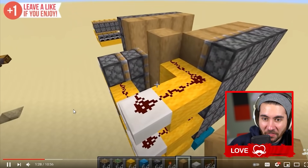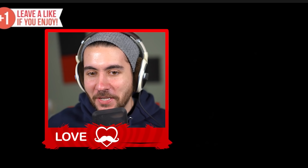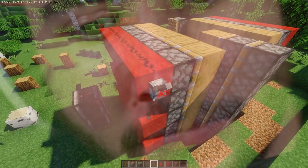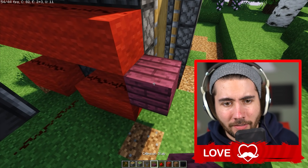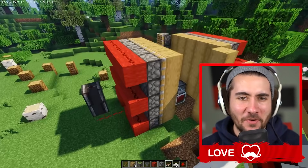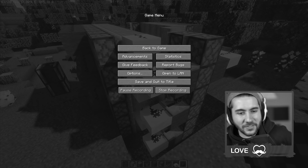I don't remember the design being this simple. That is the last thing from simple. Deep breaths — you can do this. I don't know what I'm doing. This is ridiculous. I'm a bit of a redstone engineer myself, guys — take a look. We are getting... we just don't know what we're getting. We're getting something though. I don't remember the design being this simple — I hate it every time he says that.